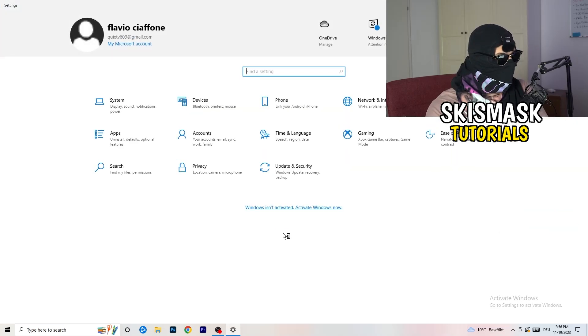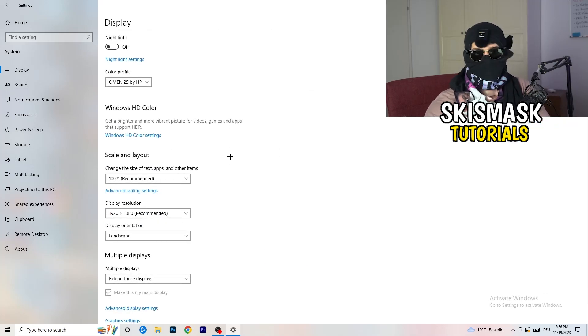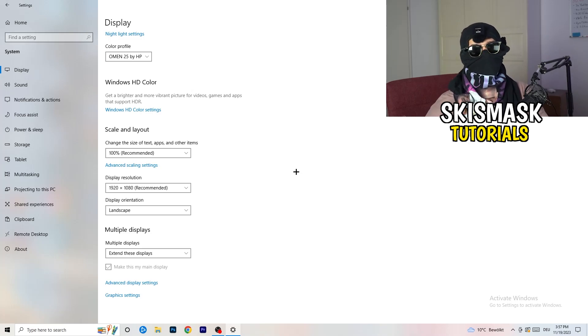Go back and click System. Under Display, if you have two monitors, identify which is your main gaming monitor. Set the scale of text, apps, and other items to 100% as recommended. Make sure your display resolution matches your in-game resolution — if you're using a stretched resolution or custom resolution in-game, it should match your monitor's resolution, otherwise things won't work correctly.